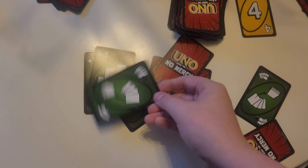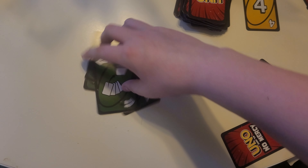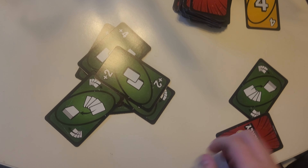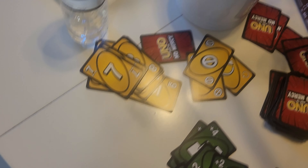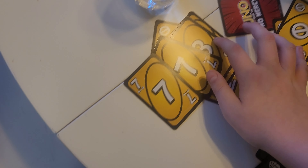Each player picks a token and places it on go. Place the dice and handcuffs near the board. Each player rolls the dice and the player with the highest total goes first. Then play proceeds clockwise. Give the first player the bank tray and dice.